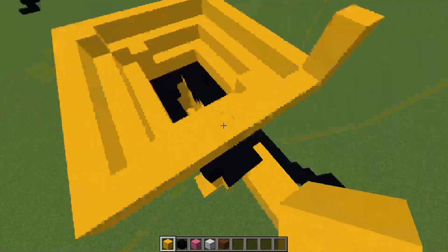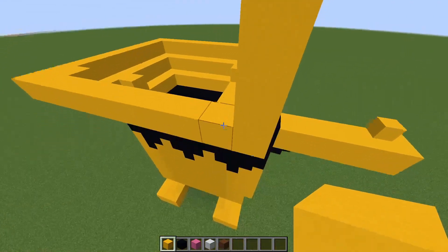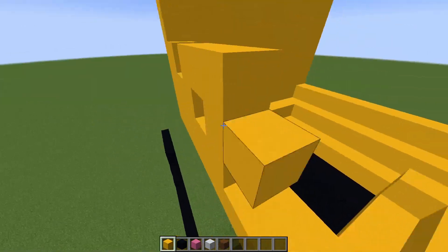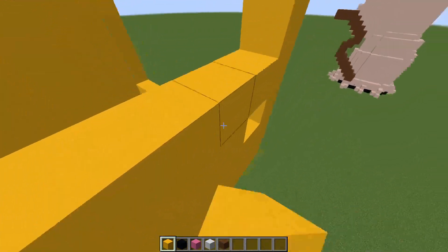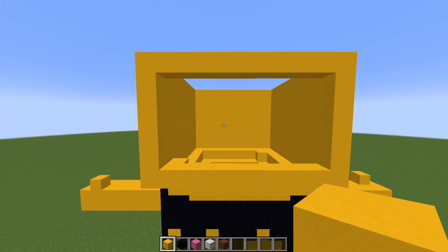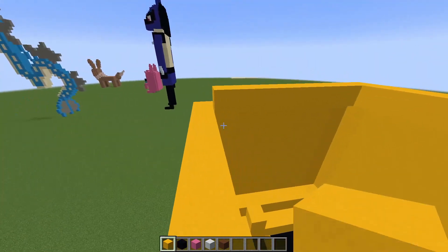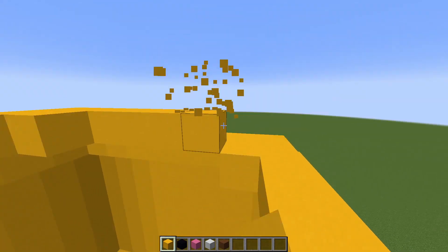Now this will go up a couple blocks — counting from here: one, two, three, four, five, six, seven blocks up. We'll now fill this in. I'll have the face open so we can actually add the face in. To finish the head off, we're going to continue it in a bit — add in a layer here and one more in to completely finish off the head for Pichu.